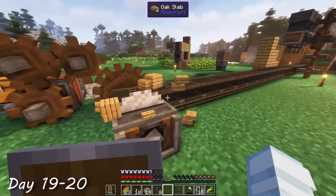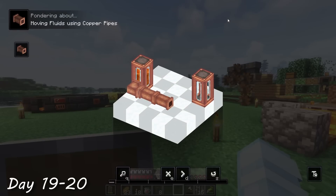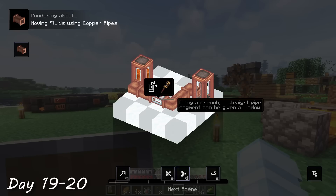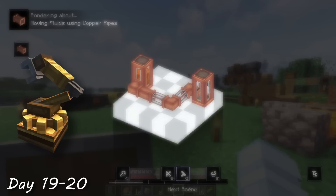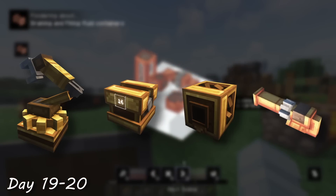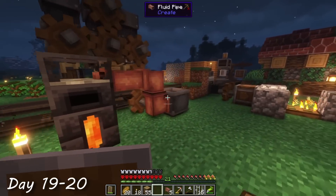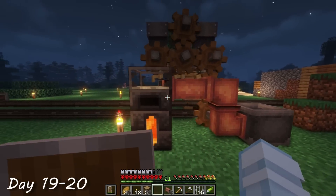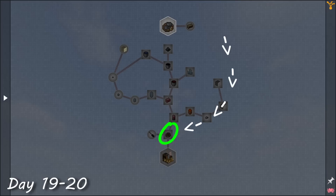Even though I now had a system to easily craft these kinetic mechanisms, I was still far from being able to make many of the really cool things in the Create mod, like robot arms, speed controllers, mechanical crafters, and most importantly, the potato cannon. So in order to acquire these complex machines, the next massive goal — which would take many, many days to complete — was to automate the production of precision mechanisms. This is essentially like the level two of the kinetic mechanisms.